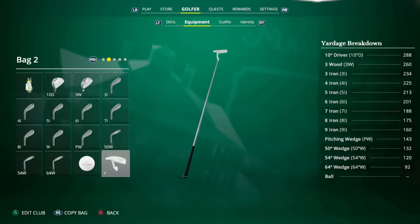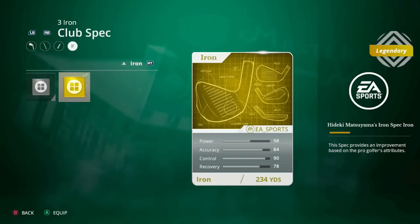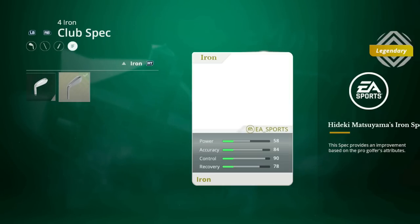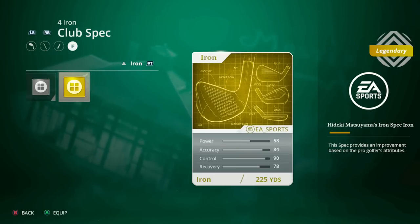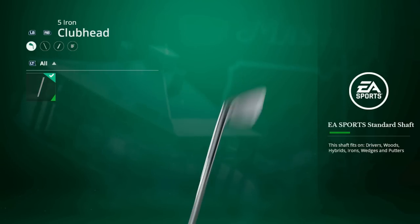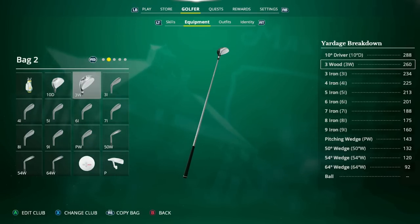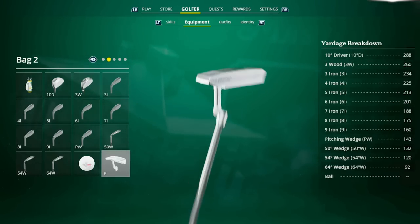When you unlock a club spec for a specific category, you can apply that same spec to all clubs of that type — it's not a one-use spec. For example, I have the Hideki Matsuyama iron spec on all of my irons. Unfortunately, there's no 'apply to all' option yet, so you have to apply it to each club separately. A quick navigation tip: when you click on a club, hit L1 or LB to jump straight to the club spec section instead of scrolling through with RB repeatedly. There are driver, wood, hybrid, iron, wedge, and ball specs — but no putter specs.